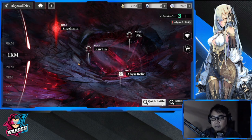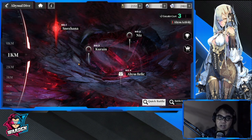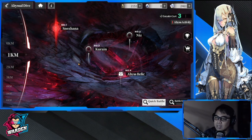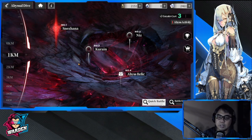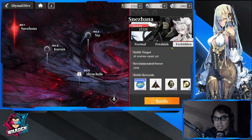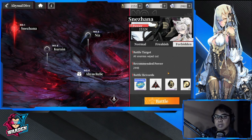What do you do? You just battle through it. Your progress depends on team composition, existing gear, team level, and the usual factors. My main tip: there are three different difficulty levels in Abyssal Drive — Forbidden, Freakish, and Normal. The recommended power goes down with each, but take note that even with lower power, sometimes you can clear Forbidden.